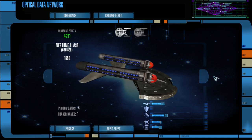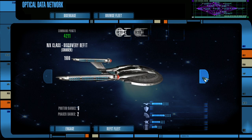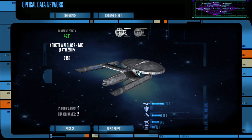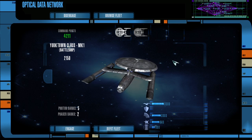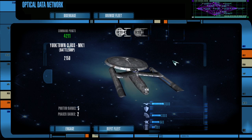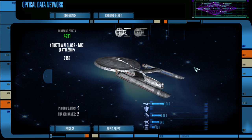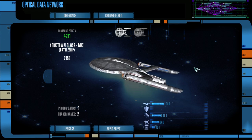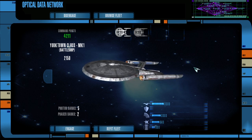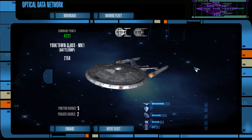I do like the way the Neptune looks. Ooh, Yorktown class battleship. I really like the Yorktown — it looks like it's almost trying to be a Constitution class, but it's not quite there, they haven't quite got the design down. I almost like the Yorktown more. I like the low profile. It just looks like a heavy-hitting Starfleet vessel.